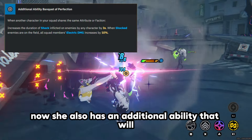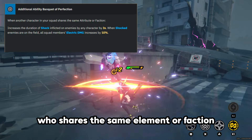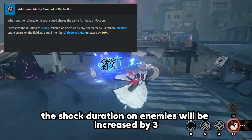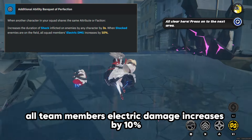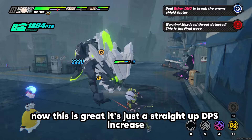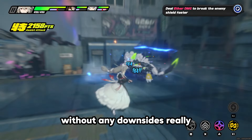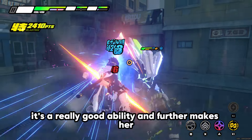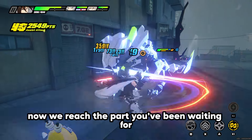She also has an additional ability: whenever there is a character who shares the same element or faction, shock duration on enemies increases by 3 seconds. When there are shocked enemies on the battlefield, all team members' electric damage increases by 10%. It's a straight-up DPS increase for any electric team without any downsides, further making her a must-use in electric teams.